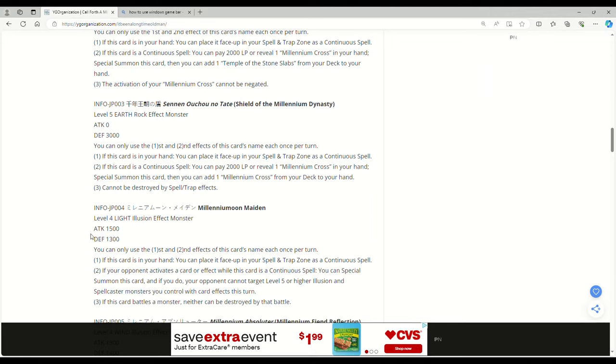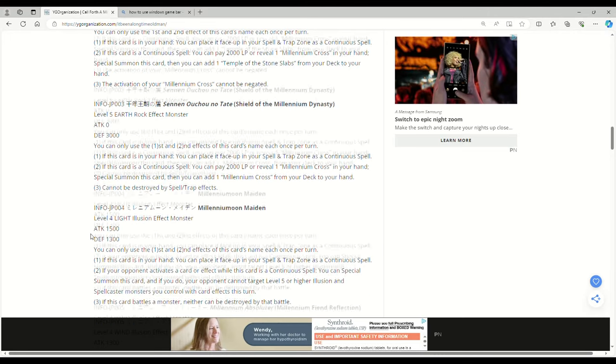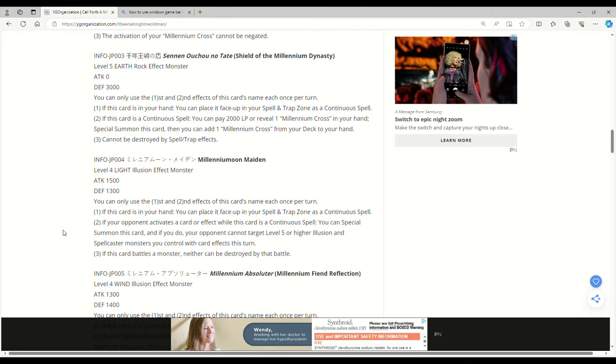These cards are actually kind of insane — I'm not trolling. Millennium Moon Maiden, Level 4, Light, Illusion, Effect Monster — 1500 attack, 1300 defense. You can only use the first and second effects once per turn. If this card's in your hand you can place it face-up in your spell and trap zone as a continuous spell. If your opponent activates a card or effect while this card is a continuous spell, you can special summon this card, and if you do, your opponent cannot target Level 5 or higher Illusion and Spellcaster monsters you control with card effects this turn. When this card battles a monster, neither can be destroyed by that battle.